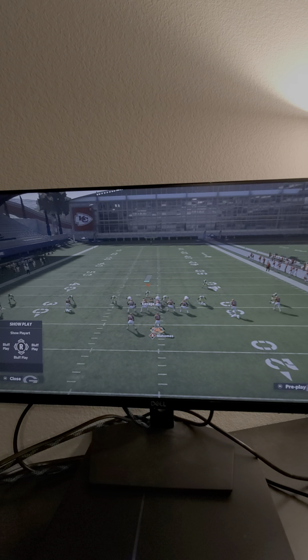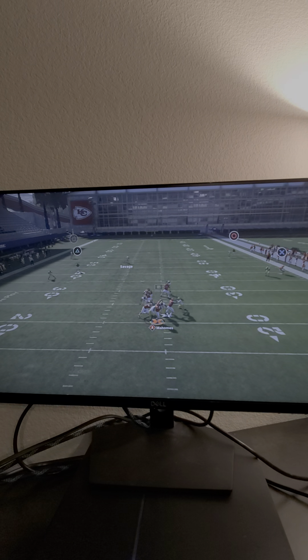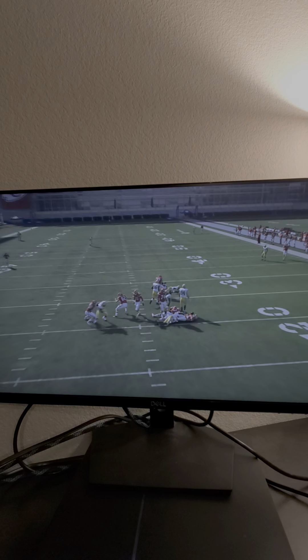And we're going to use the safety right in this little pocket right here. At the snap of the ball, if the running back blocks, we're just going to run down just a little bit. And you're going to see we're going to get instant pressure at the quarterback. I'll show you that one more time really quickly.